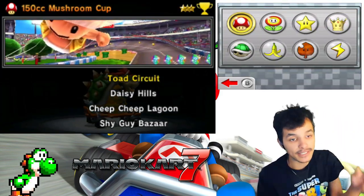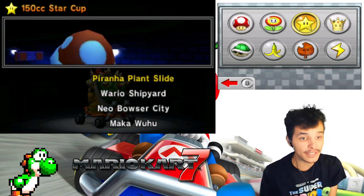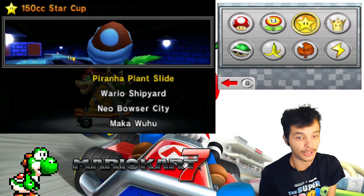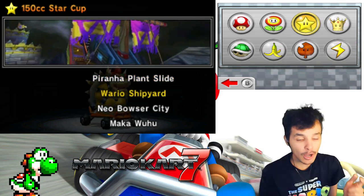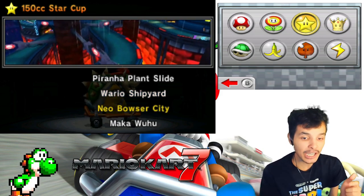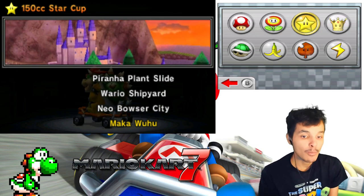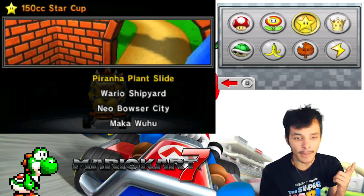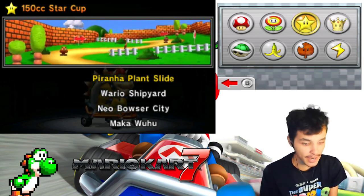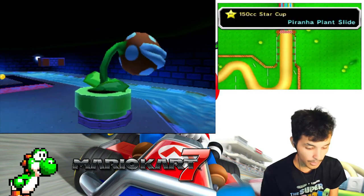Previously in the last episode, we did the 150cc Flower Cup with Toad. Now it's time to do the 150cc Star Cup with Bowser. These tracks feature Piranha Plant Slide, Wario Shipyard, Neo Bowser City, and Maka Wuhu — yeah, Maka Wuhu from Wii Sports Resort. Let's get this started and see if we can get a perfect run like the Flower Cup.